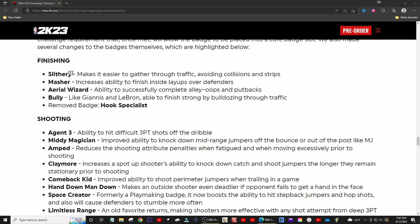Slithery makes it easier to gather through traffic — it sounds like acrobat, which helps for euros, hop dunks, spin dunks. It's a really good badge for complex slashers. But they also added avoiding collisions and strips to it, which sounds like fancy footwork or fearless finisher plus unstrippable — so it sounds like three badges put into one. Slithery is definitely going to be a top tier badge. Slithery finisher was already maybe the best badge for finishers, so adding two or three more abilities makes it almost certainly tier three.